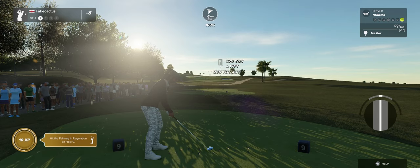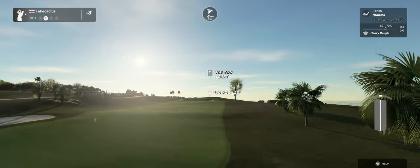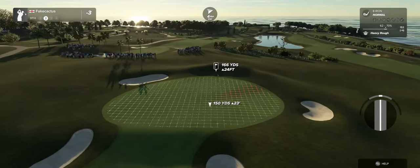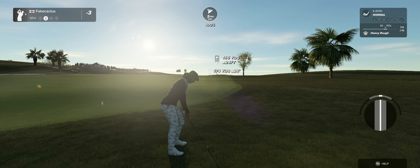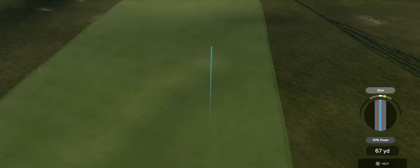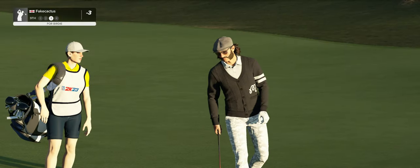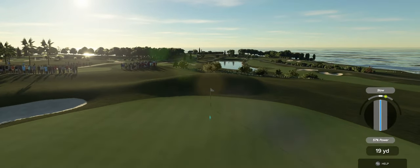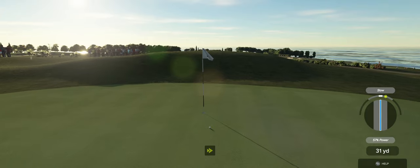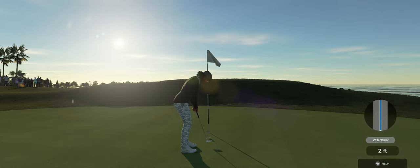Teeing this one up on hole number nine. Not quite sure where this will end up. Setting up here looking at an elevated green. You've done yourself a service there — we're back in the fairway. This is what our third shot's looking like. Oh, take that. And with this putt you can save par. Good luck. Looking good — okay, good stuff.